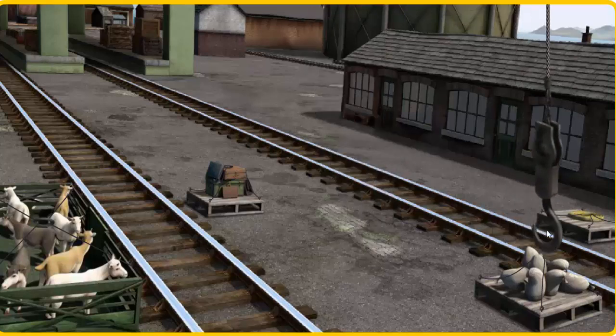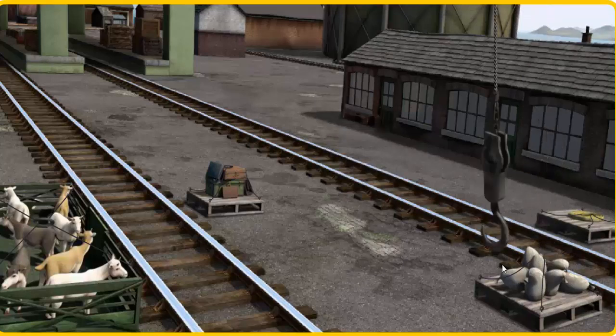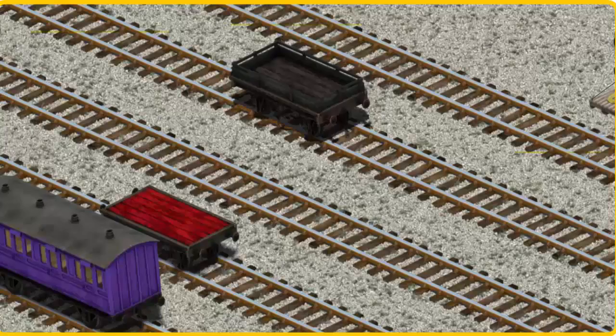Help Cranky find Flynn's hose. Wait a minute, we're looking for a different one. Help Cranky find Flynn's hose. There you go, let's lift and load. Now the cargo must be loaded. Show Cranky where the black flatbed is. That's it!